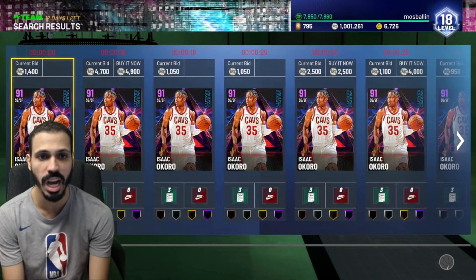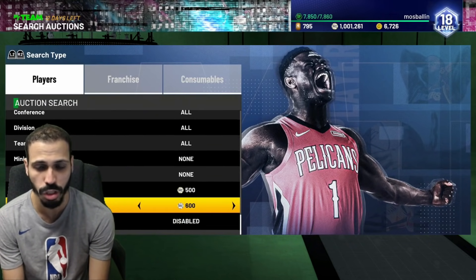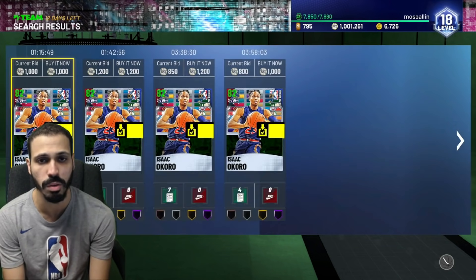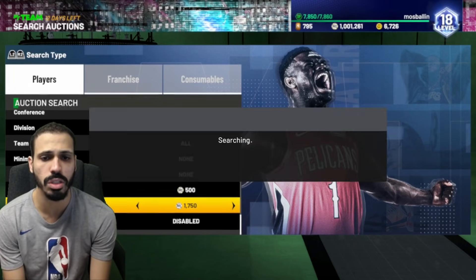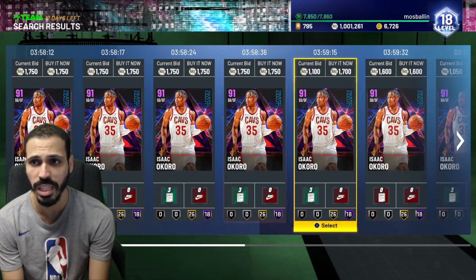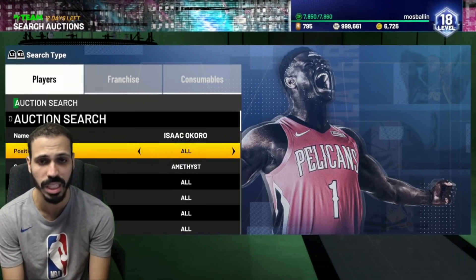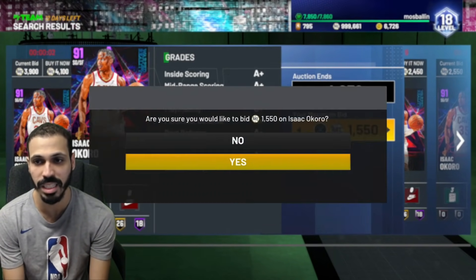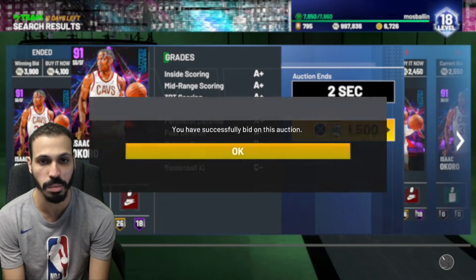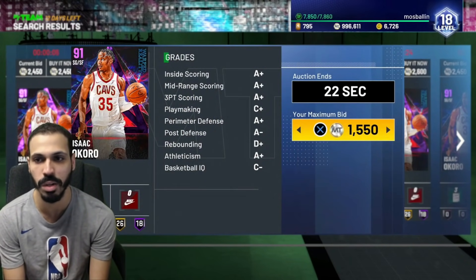We're going to look at how much these cards cost if we were to buy them. It honestly shouldn't be too expensive. Amethysts are the easiest cards to pull, so they're not too expensive. You can always try to snipe one — we just got one for 1600, that's pretty nice. Bid sniping is probably the move a lot of the time. I probably just won that one.